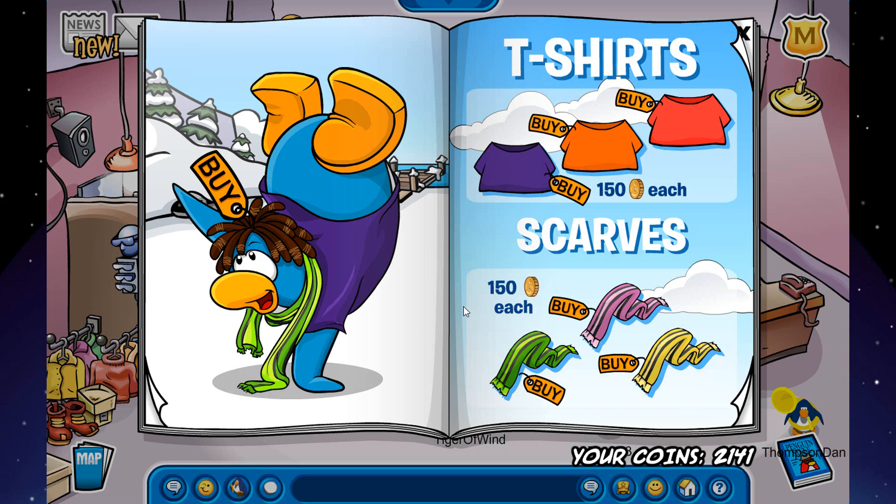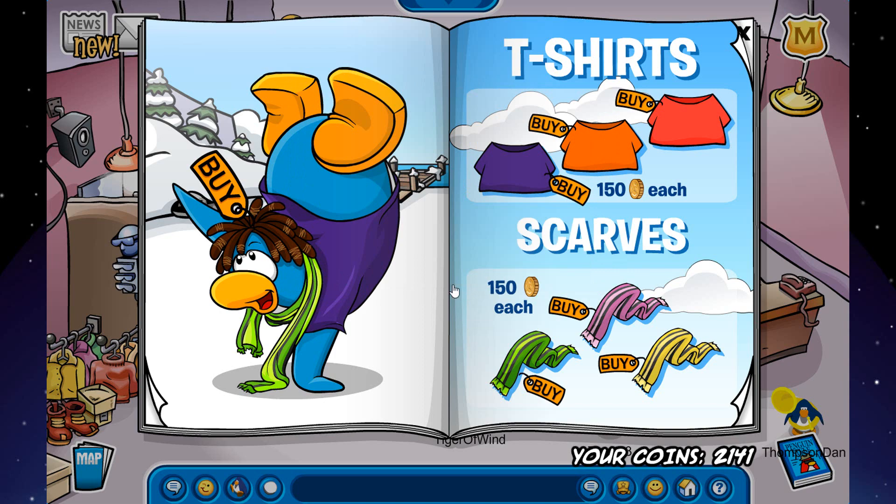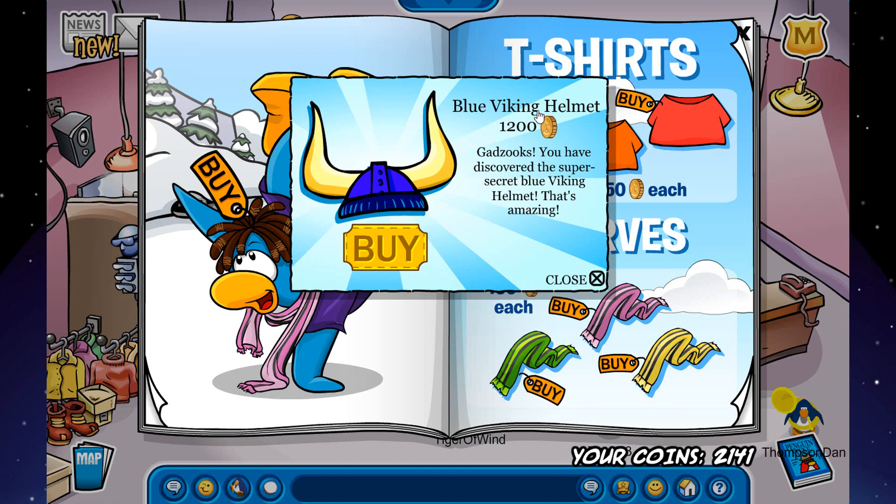Going to the next page — there are three secrets. The first one is on this blue penguin's helmet, right on this little spot. You click on it and you get the Viking Helmet for 750 coins. But as most of you probably know, if you click four times you can buy the Blue Viking Helmet for 1200 coins.